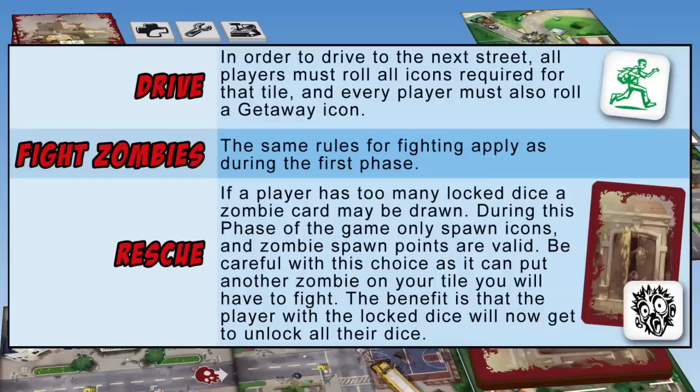Fight zombies: the same rules for fighting apply as during the first phase. Rescue: if a player has too many locked dice, a zombie card may be drawn. During this phase, only spawn icons and zombie spawn points are valid. Be careful with this choice, as it can put another zombie on your tile that you will have to fight. The benefit is that the player with locked dice will get to unlock all their dice.